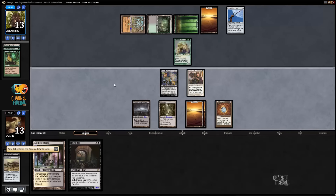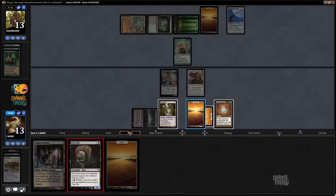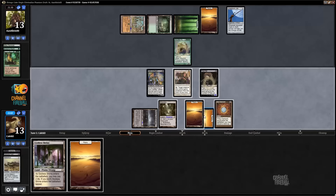Pack rat reveal — not the most exciting, but it is a lot of damage. I definitely want to activate in response. I'm just deciding whether I want to play my land or not — like a tapped Godless Shrine or something. Actually, Plains is just a better land than Godless Shrine.